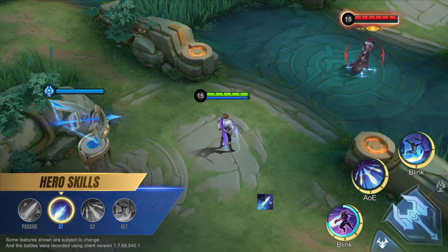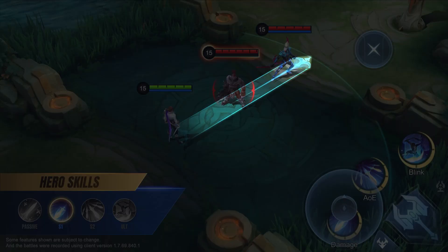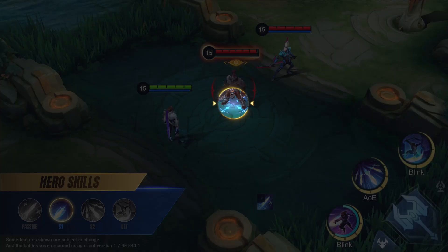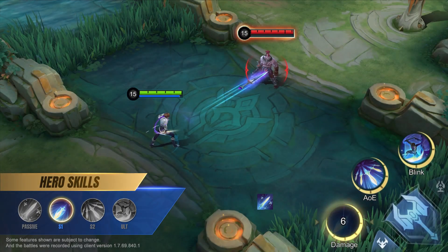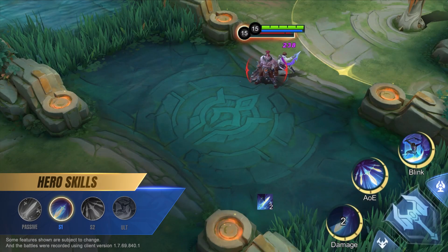First skill: Sword Spike. Guzhan casts his first skill to throw a dagger in the target direction, dealing magic damage to the first enemy hit and marking them. Guzhan can cast his first skill again to move behind the marked enemy, dealing magic damage to that target.